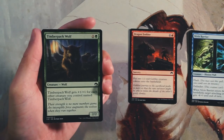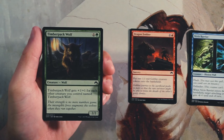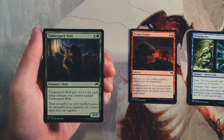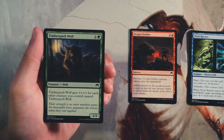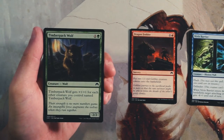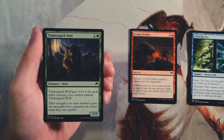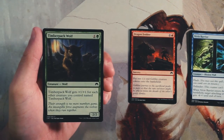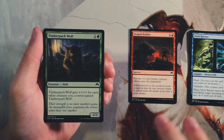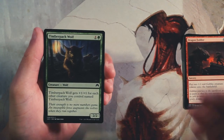Timber Pack Wolf is a 2/2 for one and a green — already fair costed — but it gets plus one plus one for each other creature you control named Timber Pack Wolf. If you can get three of these in a deck they just build each other up. Your first one is just a 2/2 for two, which is already fine. The second turns them all into 3/3s, the third turns them into 4/4s. I really like this card — I think I like it more than Dragon Fodder as a solid two-drop.